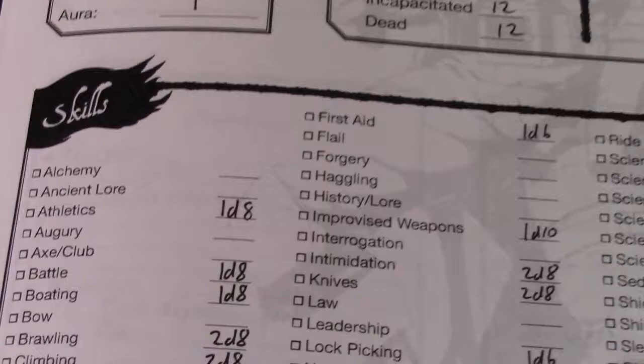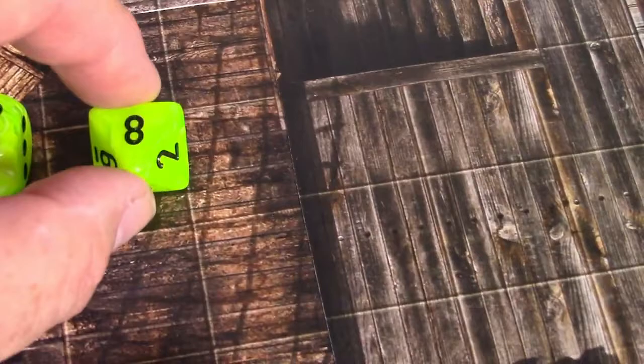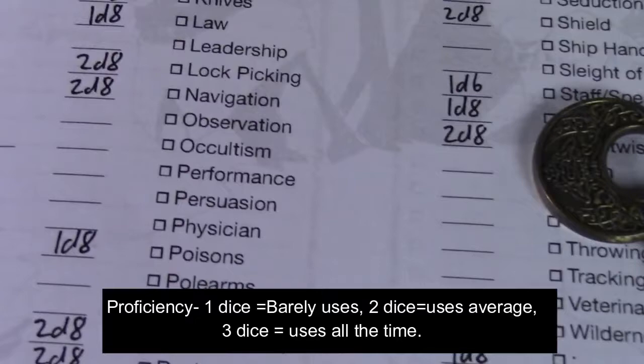Now skills — they range in die type and multiples of die types: d8, d6, and d10. For example, for education level, a d6 means he's barely educated, a d8 means he's fairly well educated, and a d10 means he's very well educated. The die type represents how well educated you are in a skill, while how many dice you have represents your proficiency.